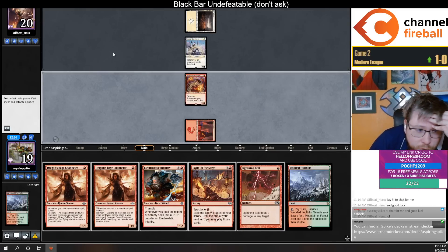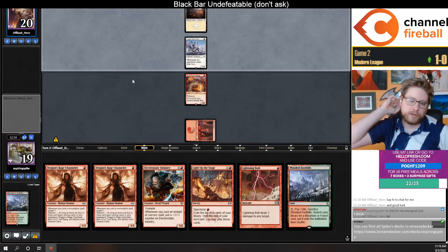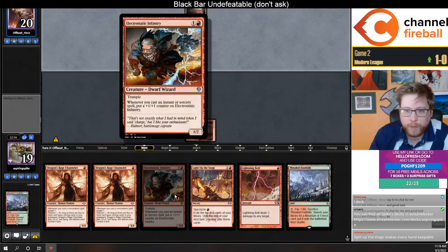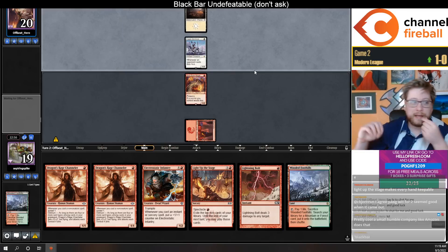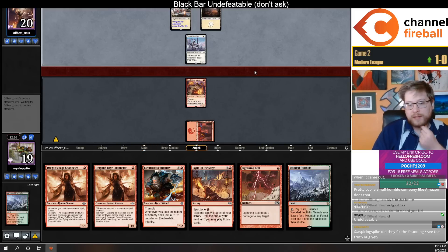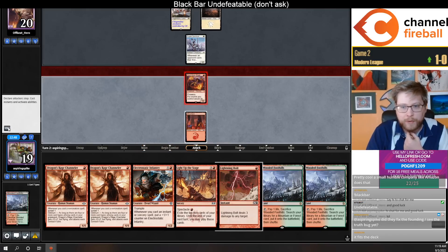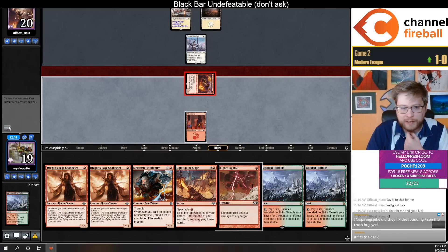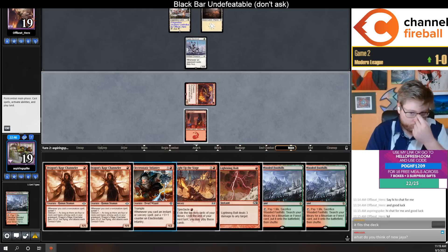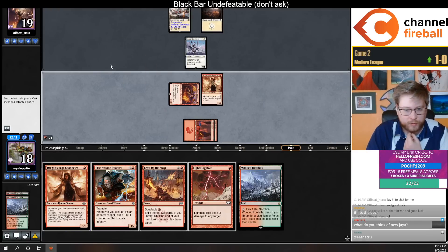Play the mage now, just draw the land. Breach is a nuts card — it's crazy. Infantry is not like this crazy new modern powerhouse, but this is why we brew, this is why we work on things. This mono-red prowess-breach deck has just felt like it's missing one more playable threat — not Ragged Man, not Kiln Fiend, I think those are a little dopey.